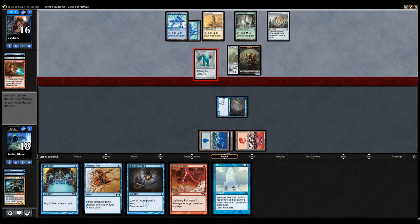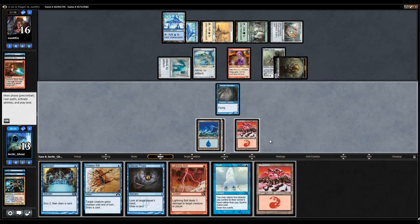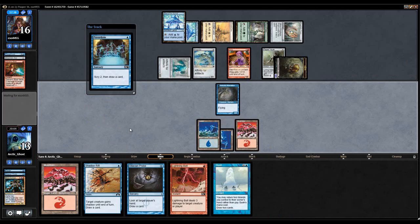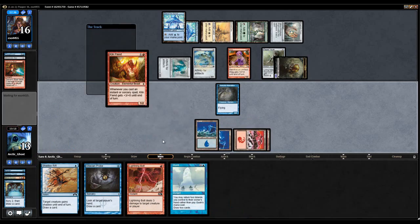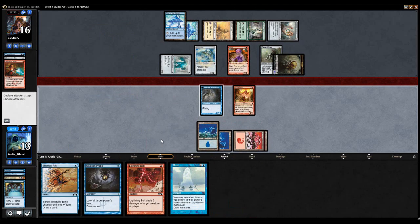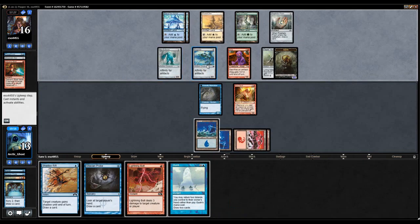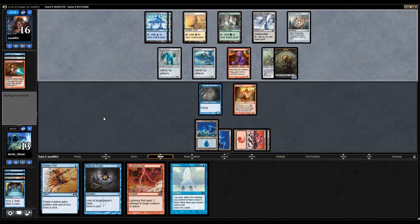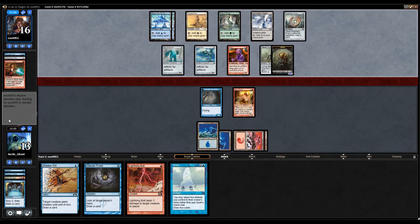Okay, I'm finally sacking the Chromatic Star to get a red — probably just casting an Atog. My opponent's playing smart — they're going to get Galvanic Blasted now. I appreciate my opponent playing smart. Nah, I don't play smart, why should my opponent play smart? Obviously that was a joke. Alright, my opponent has two cards in hand — one of them is an Atog, the other one is a blank if I remember correctly.